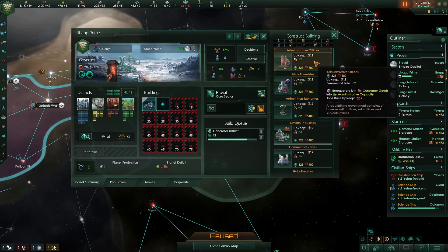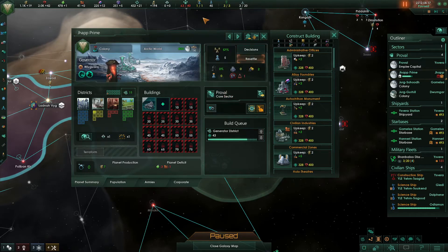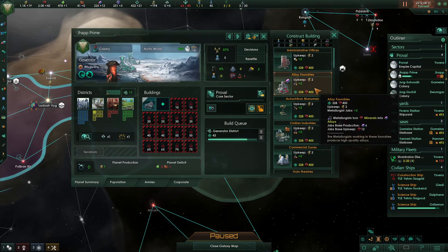We could also choose to build an administration office. Looking at our admin cap, we're getting a plus 8% reduction to technology, which is about the same as having half to one population in a research job — so spending two population on an administration office would be a real waste of our pops. An alloy foundry on the other hand will reduce our mineral income by about 12 and give us an extra six or more alloys, putting us up to about 18 to 20 alloys. That means we can build a corvette roughly every five to six months instead of every 10 to 12.